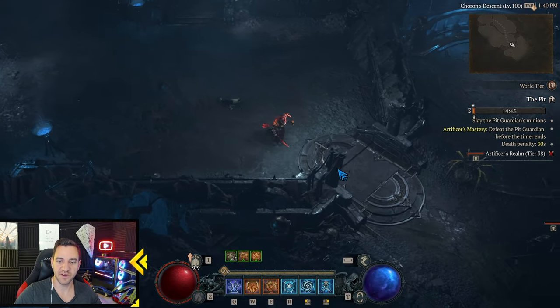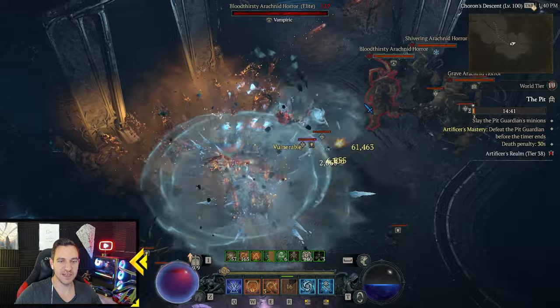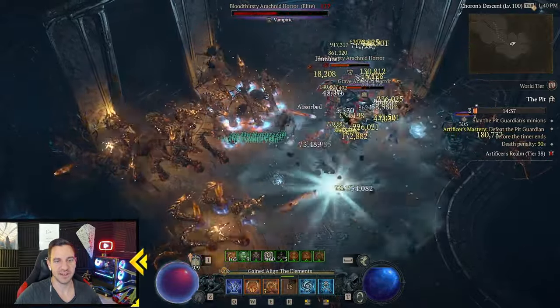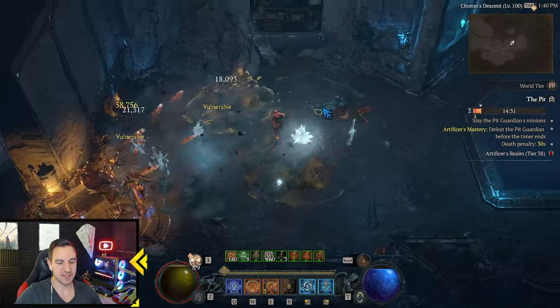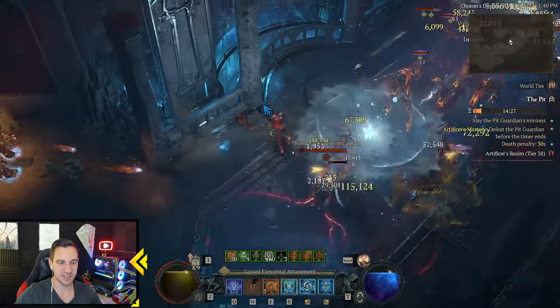Greetings everyone, it's Laxor with a new build. I'm very proud of this one because we finally have a functioning Hydra build. It even works at higher levels of pit and does well at bossing. I especially like the Hydra a lot, but I haven't really seen any good builds with it.